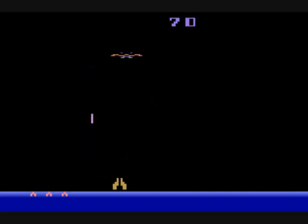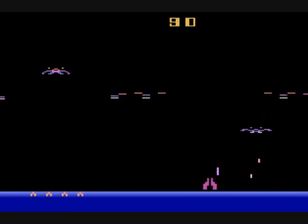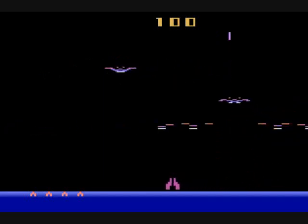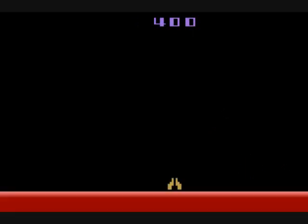Since the even-numbered game variations are for two-player, we'll just look at the odd-numbered ones. Once you finish a two-player game you'll see the scores for each player alternating at the top.